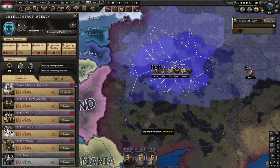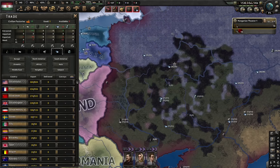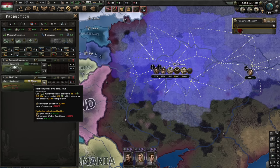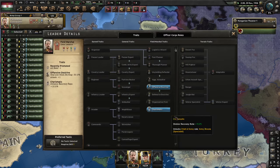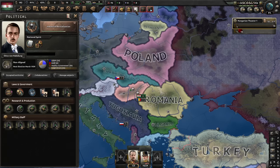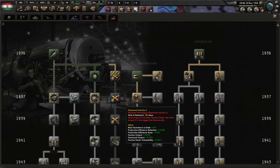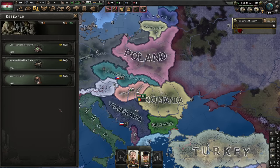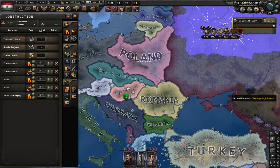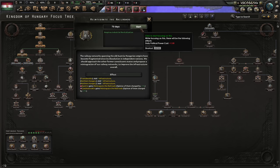Industrial revitalization is going to give us a bonus to industry. I want to use it for a specific thing - for concentrated industry 3. So in order to not delay ourselves in other stuff, let's start all the level 2 things. Free trade please - more factory output, more research speed, more construction speed. The collaboration government operation has launched - I want to know what's going on there, but I would have to infiltrate their civilian administration. That takes time, so let's just hope for the best. Research slot please. Reintegrate - there are railways.